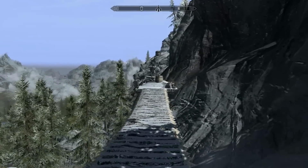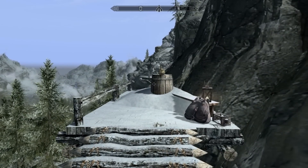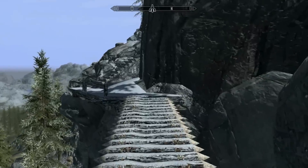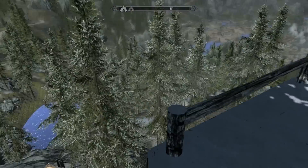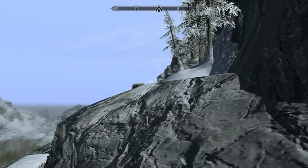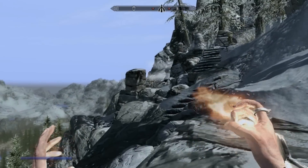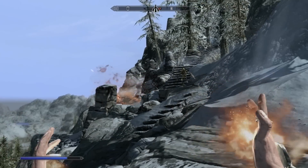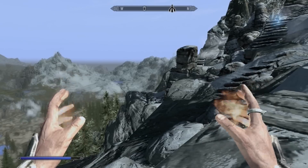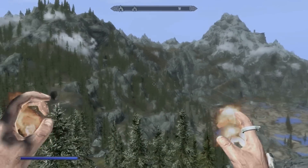We're gonna keep moving on. If you guys remember from the last episode, we are checking out Adal Matar the Lost Stronghold, fighting against the Thalmor. This is the first part of the fight against the Thalmor series and it's pretty cool so far. Let's take some more enemies out — whoa, that was a bit of an overkill there. Me and Serana with fire and frost, we shall conquer them.